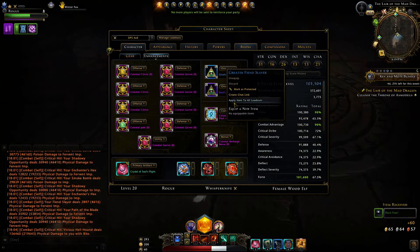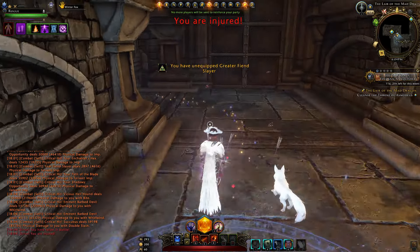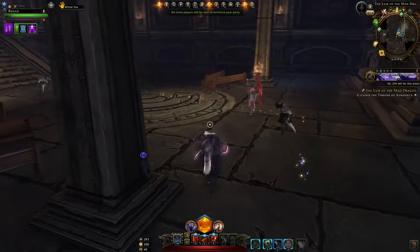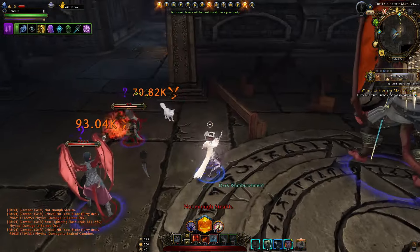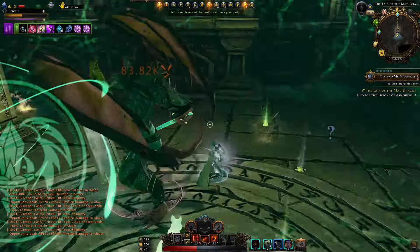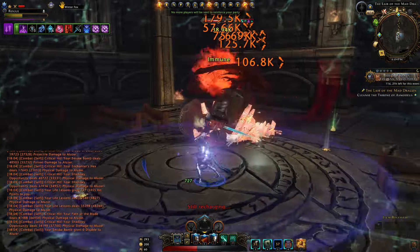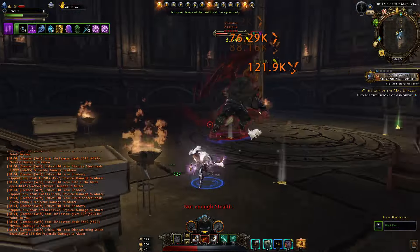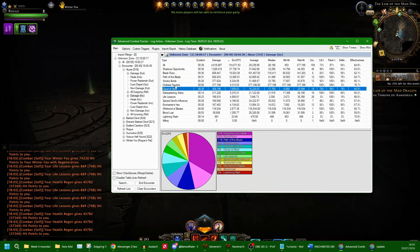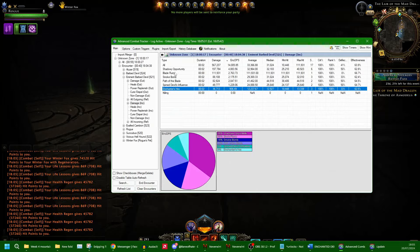Let's quickly test out elemental slayer. Elemental slayer is against just elemental-type enemies — like the fire archons in the new zone, or fire cultists. Looking at these enemies, I'll kill them and check if we get any benefit. I highly doubt it since they are devils and fiends, not demons, and most likely not elementals either. Looking at the damage log, this enemy never got anything from the elemental slayer — that's going to be the same across all of these.